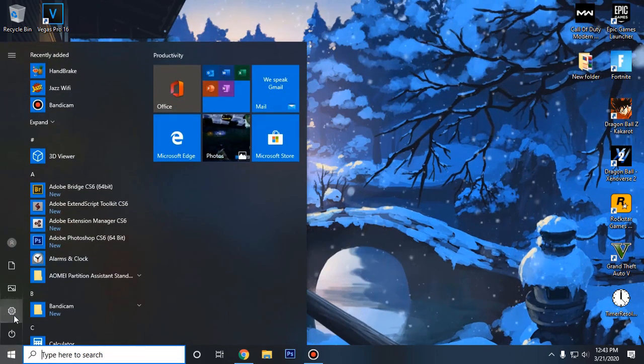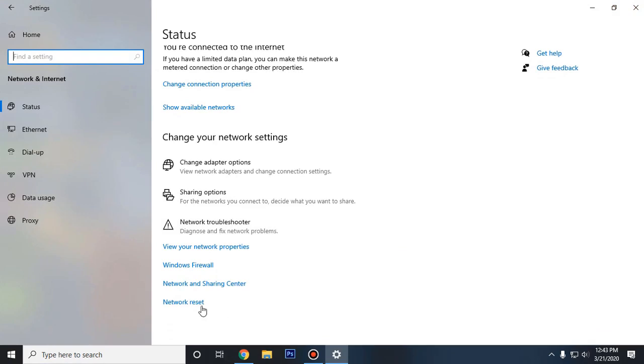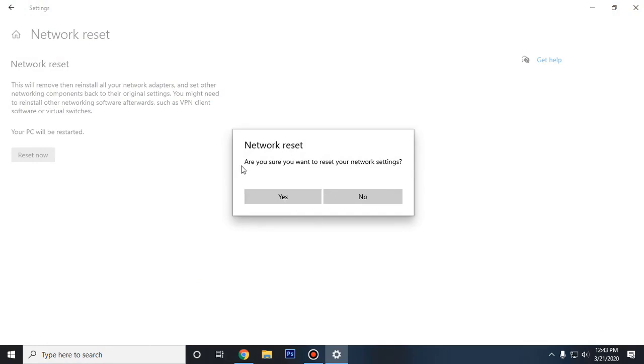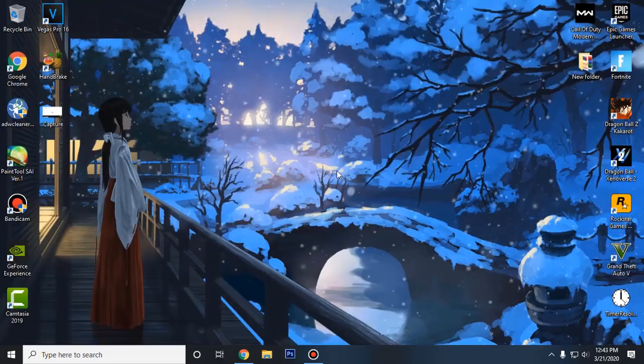To do that, go down to your start menu and then click on the gear icon. Then go to Network and Internet and scroll all the way down to find Network Reset. Click on it and then click on Reset Now, then click on Yes. It's highly recommended that you go ahead and reset the network. Your PC will restart within 5 minutes. Once it restarts, it will remove and reinstall all of your network adapters and set other network components back to their original settings. After that you can close out of it and we are done with the first step.